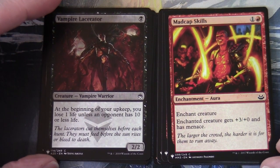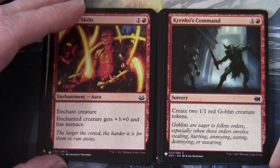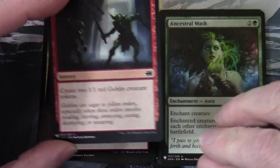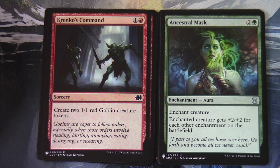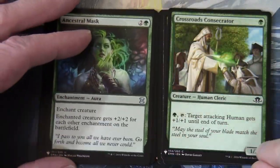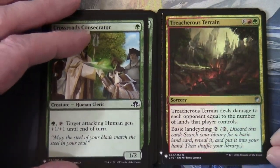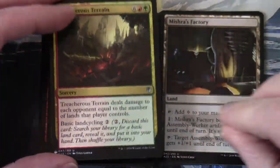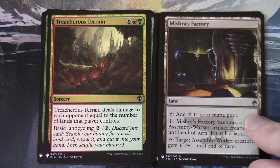Madcap Skills, Krenko's Command, an Ancestral Mask from Eternal Masters, Crossroads Consecrator. In our multi-coloured slot we have Treacherous Terrain. In our land-artifact slot we have Mishra's Factory — another one from Magic 25.